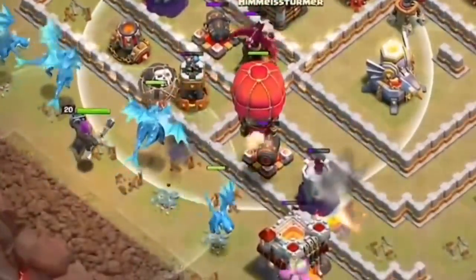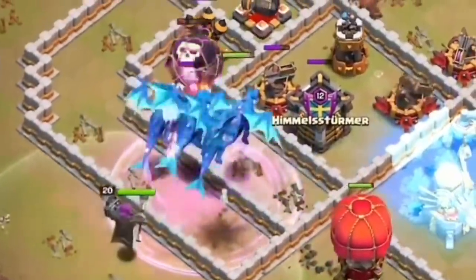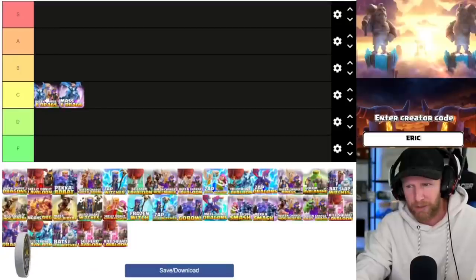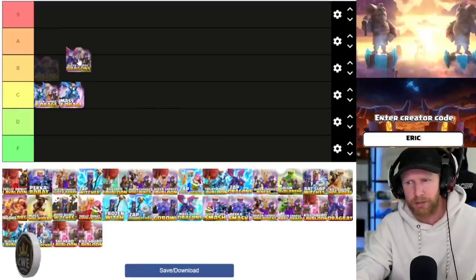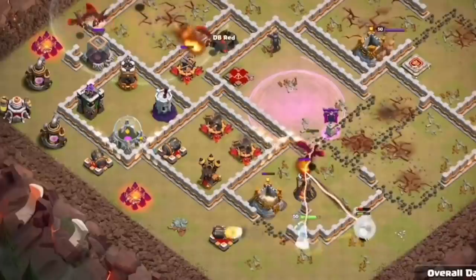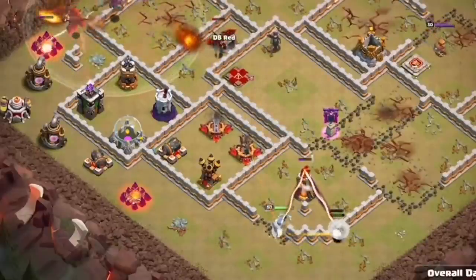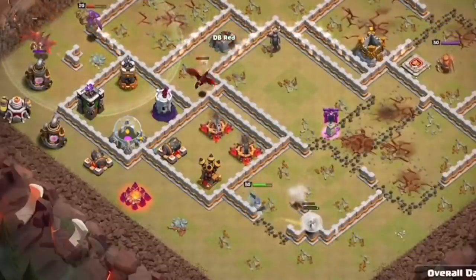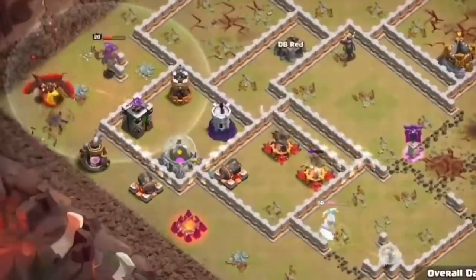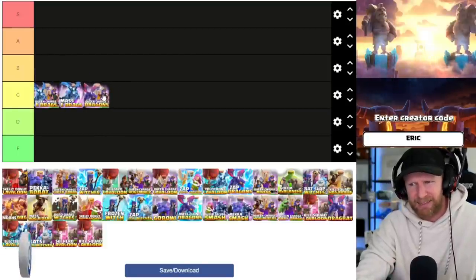If all the bases were total trash and super compact with everything packed in the middle, mass e-drags would be S tier all the way. But against a proper war base, I'm going to rank it right down there with queen charge e-drags. Queen charge dragons have the nice advantage of not needing nearly as much spell support as e-drags. E-drags rely heavily on being raged, while dragons don't have that problem, freeing up spells for a full-scale queen charge. I'd rank it about the same — middle of the road, usable in the right scenario.